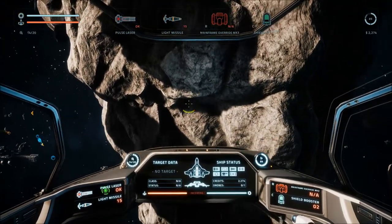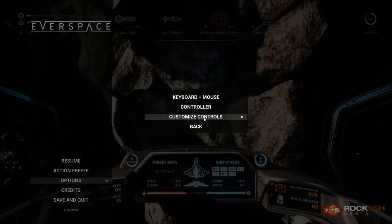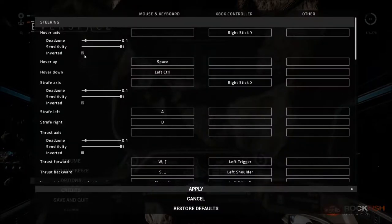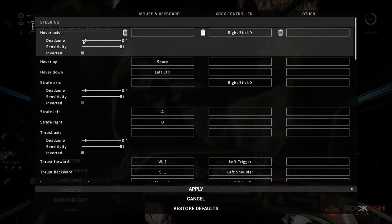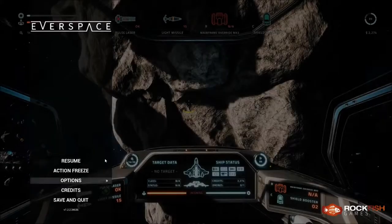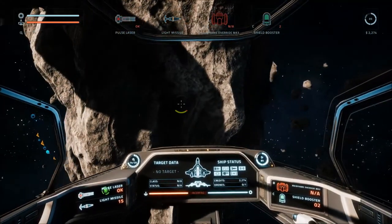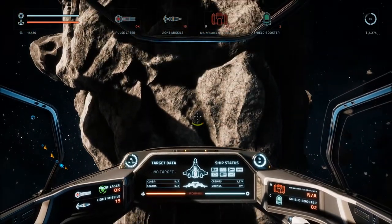I started out with gamepad, so I may have changed some stuff. But even going in and unchecking hover axis inverted, applying, and resuming — it's still down, still inverted.